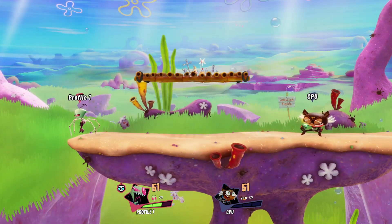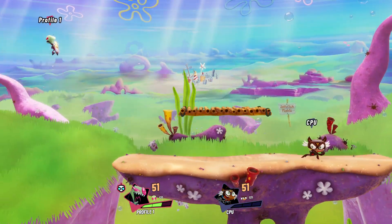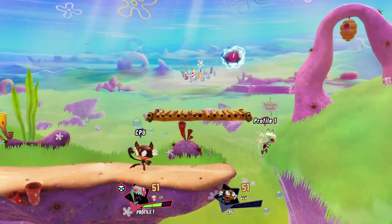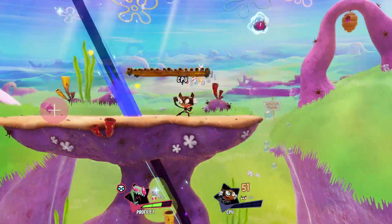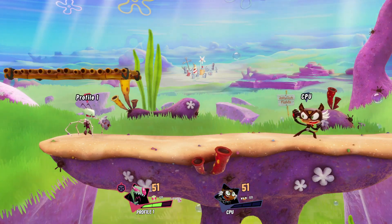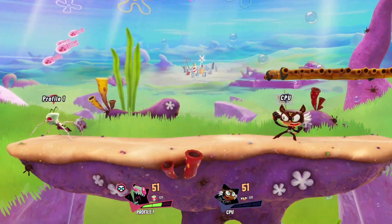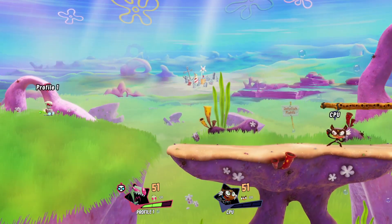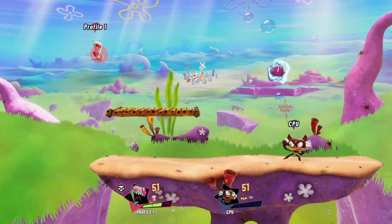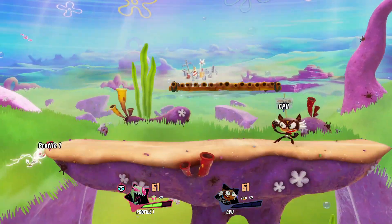With a slime recovery you get a little better distance. But what if we were just all the way out here — going from one side to the other? Zim has a little trick called the Mini Moose Boost. If you slime cancel Zim's Gurr recovery into Mini Moose, you can get much more distance. Or, slime cancel Zim's recovery in general and you'll get much more distance.